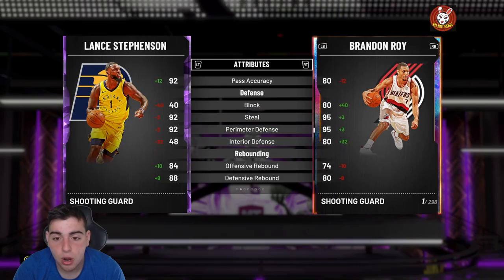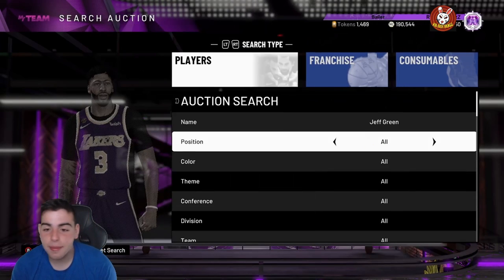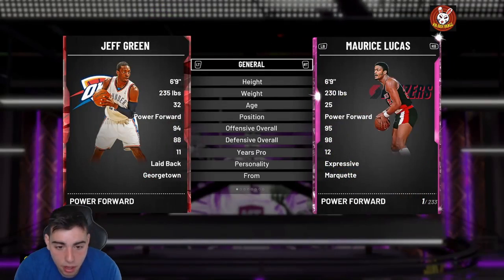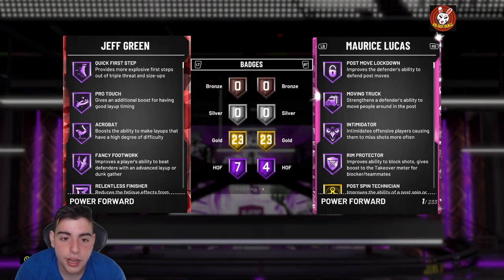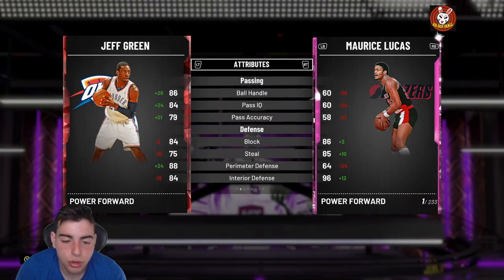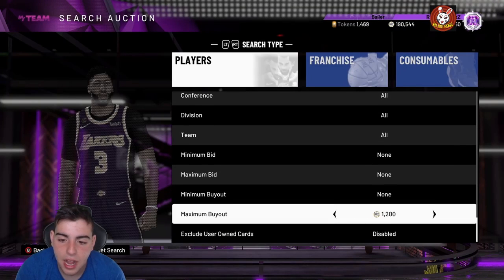Ruby Jeff Green is a hidden LeBron — I'm not even kidding. Shout out to DBG for this one; I was watching his video and Jeff Green is so freaking good. I have him and I've been playing some TCO with him. For the price — he's dirt cheap — this card has a money jump shot, a great dunk, he's 6'9 at small-ball power forward, and he's super athletic. He's a Ruby and he's playing amazingly.